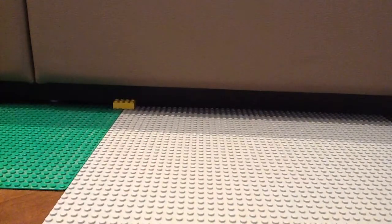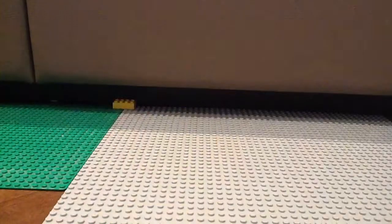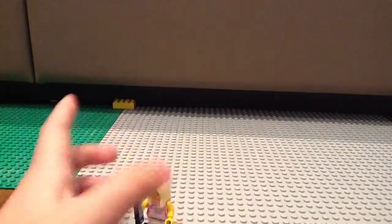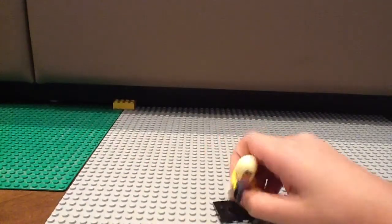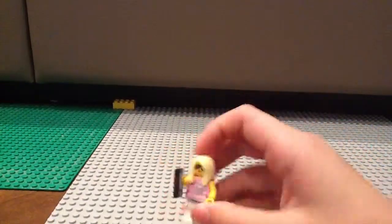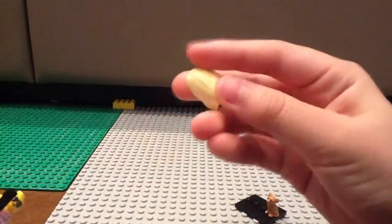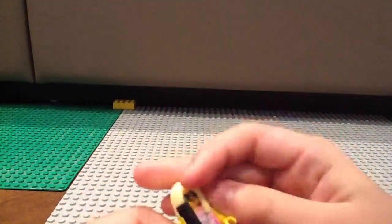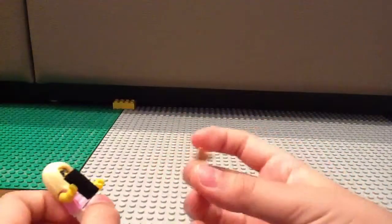Next up is the Trendsetter. When I first saw her I thought she was Paris Hilton, but her real name is the Trendsetter. She has a new hairpiece — I think it's a nice one — along with sunglasses and a chihuahua dog.